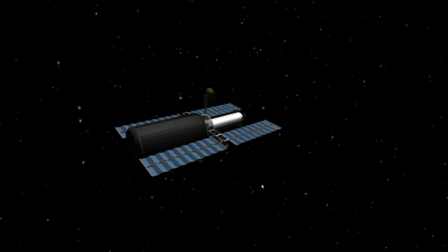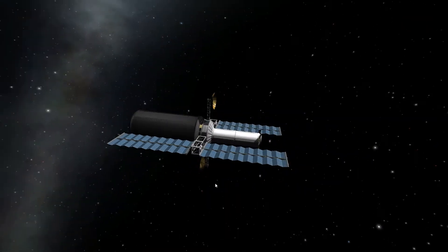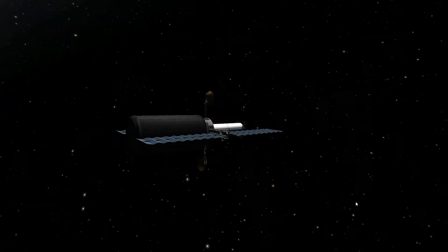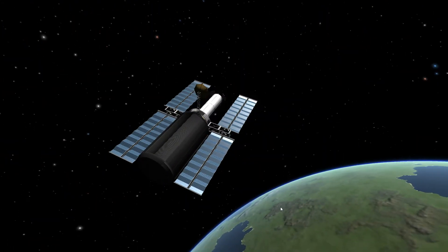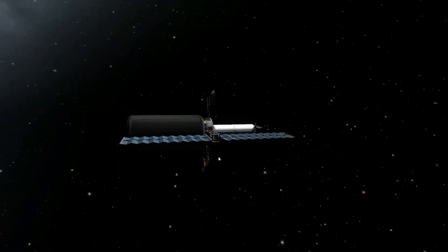It is as close as we can get, considering it is Kerbal Space Program. The end of my thing is just a docking port, but it's got that neat opening and closing bit, and that's part of the Hubble Space Telescope, and I kind of wanted to get that as best I could. I'd say our solar panels look the part, and our antennae look the part.